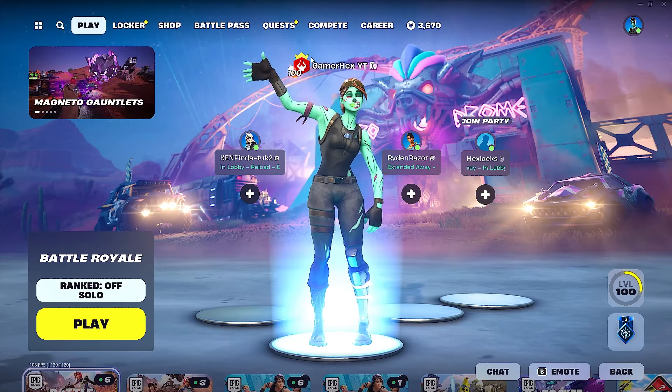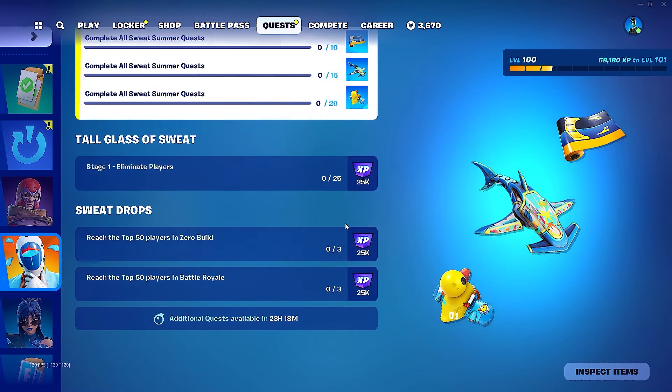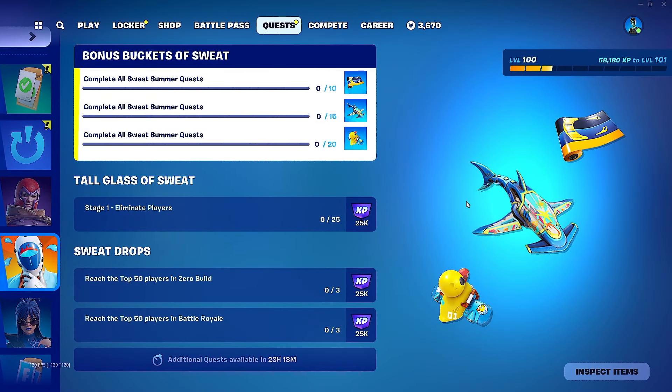Hello everyone and welcome back to Fortnite events. We just got a new summer quest and this summer quest can give you 3 different free rewards, and of course the best one is a glider. I'm guessing you can complete these easily but it will take quite some time.